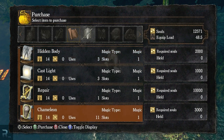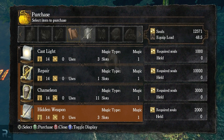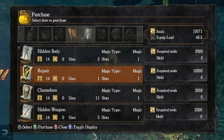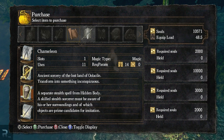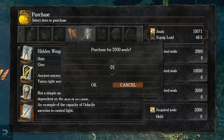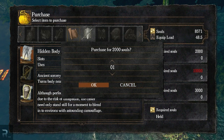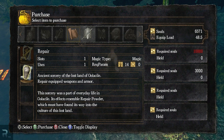Thankfully I have enough souls to actually buy one of these, but I don't actually have the intellect required for it, so it's not exactly the greatest. Although she sells a staff — I'm going to buy that, just because, why not. Let's go for Cast Light as well. And what does Chameleon do? Transform into something inconspicuous — a separate stealth spell from Hidden Body. A skilled stealth sorcerer must be aware of their surroundings and which objects are prime candidates for imitation. It only has one use and is quite expensive. I think I'd like to get Hidden Weapon, although I'm never going to level up my intellect on this character. So yeah, I think we'll go for Hidden Body as well. I'll leave the rest because she'll be available the whole time.